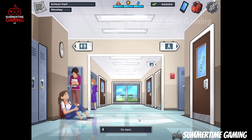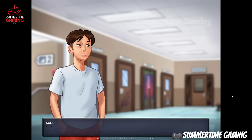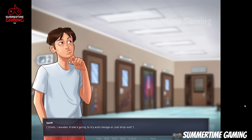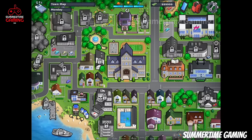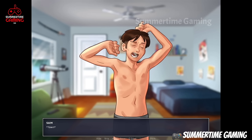We have to go to school, to the third floor. As we come to the third floor we see that Roxy is arguing with teachers. After listening to them, we have to head back to our home, go to our bedroom, and sleep.